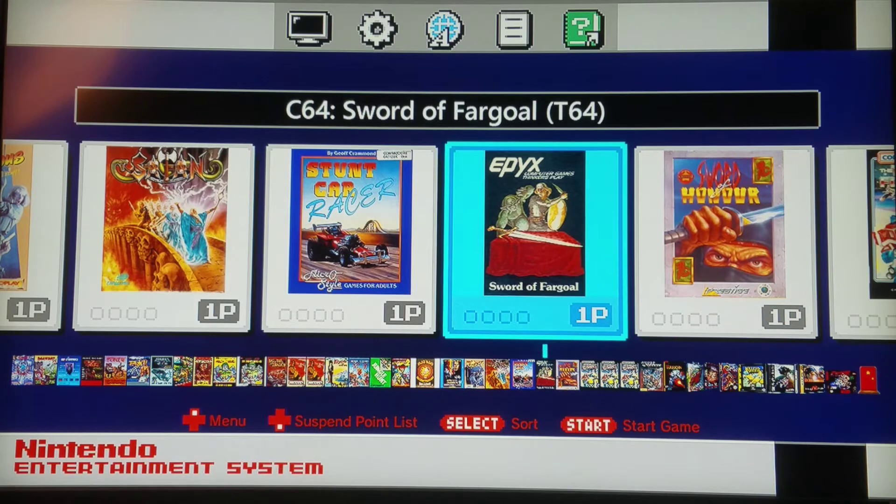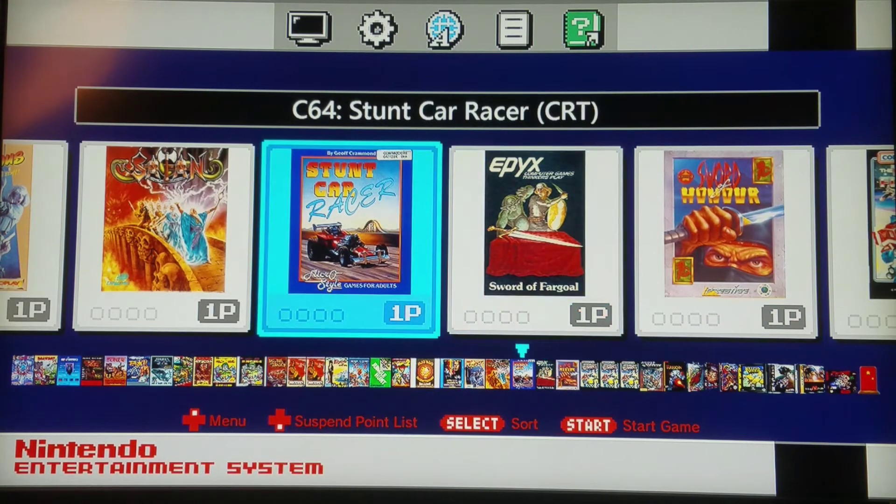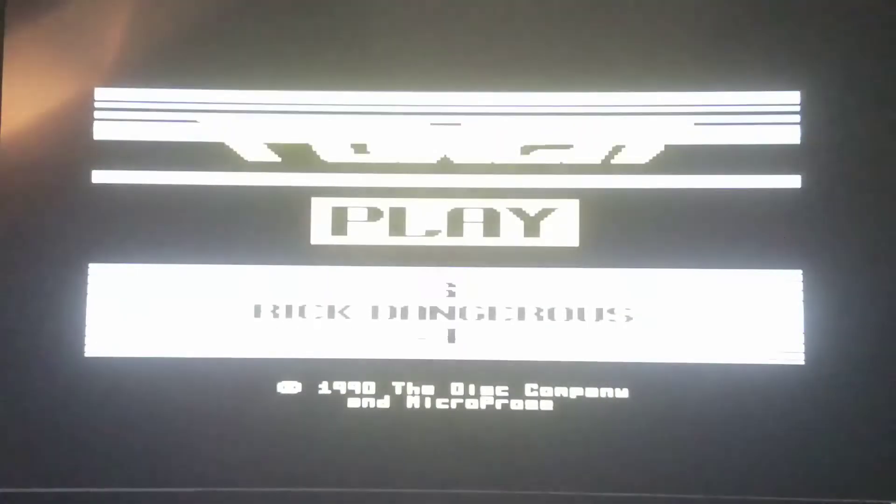That also shows you Sword of Fargo from my Dungeon Crawler video. The last game we're going to cover today is Stunt Car Racer, and this is kind of cool because I'm going to do a quick evolution of games. Here's Stunt Car Racer on Commodore 64 — the load is almost instantaneous. There are a lot of formats that do not run well on here, so I want to make sure you know both of the formats that run really well before this video is over, just to make things easier on you.